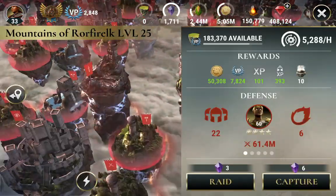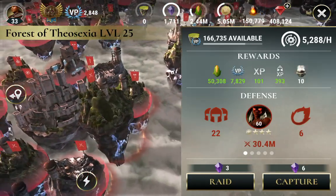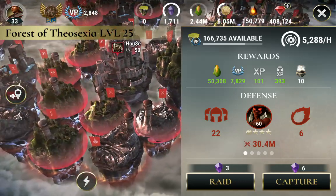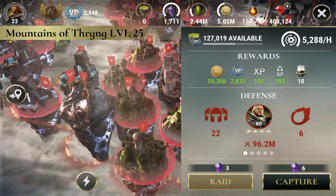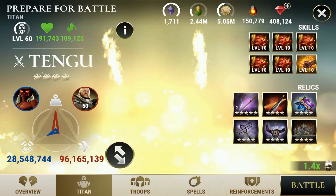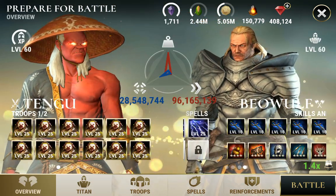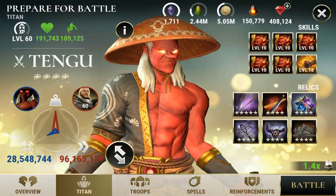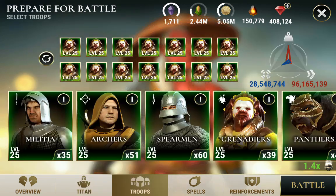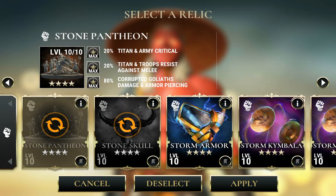Here we've got a brand new Runa — Tengu and Ares versus Beowulf. Let's see how he does. This is a P-10 Tengu versus a Prestige 1 Beowulf. You'll notice the relics I used — I was doing my best to get the horde really high melee resist. Stone Pantheon gives 20% Titan and troop resist against melee, and Titan and army critical. For this build, it was tough — there's a lot I kept fighting back and forth on.